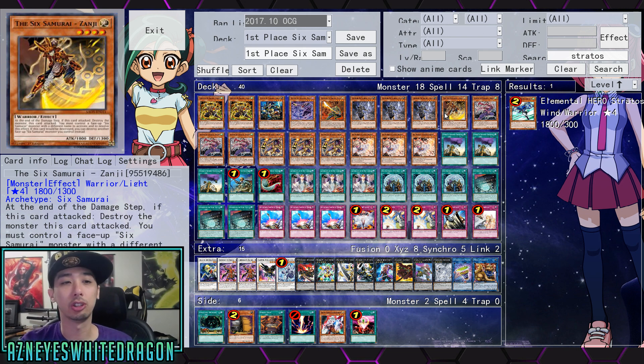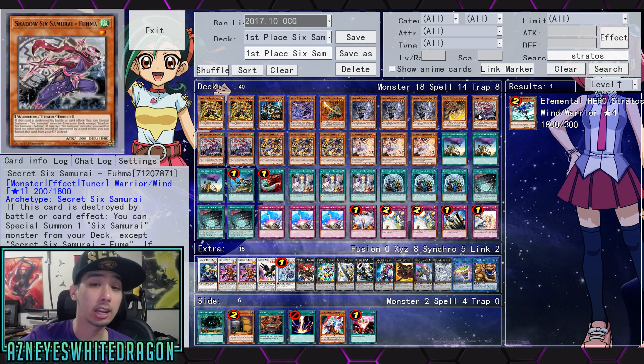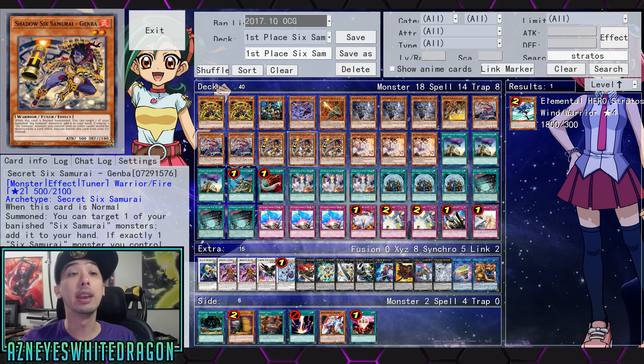Next up, we have one Zonji — just used for his attack being 1800, which lets you get extra Kizans out. And then we have three copies of one of the best cards, which is Fuma. So whenever he's destroyed by battle or card effect, you can just special summon a Six Samurai monster from your deck except for itself — really, really good. And obviously, being a Shadow Six Samurai, he can protect the other ones. Then we have three copies of Genba. This guy is going all in with the banish mechanic. When he's normal summoned, you can target one of your banished Six Samurai monsters and add it back to your hand, and same thing with the Shadow Six Samurai protection effect.